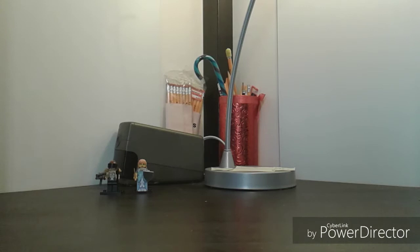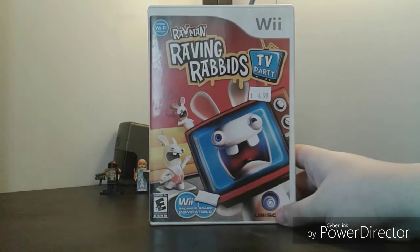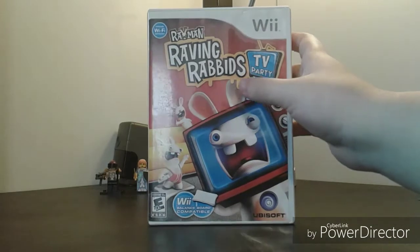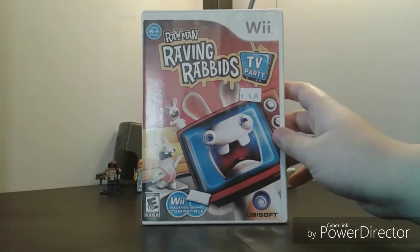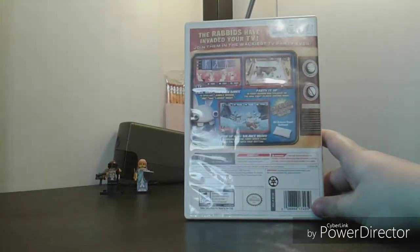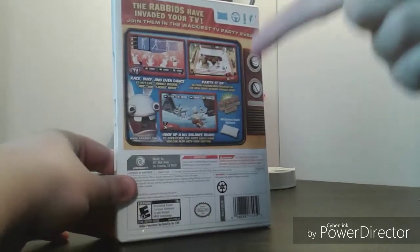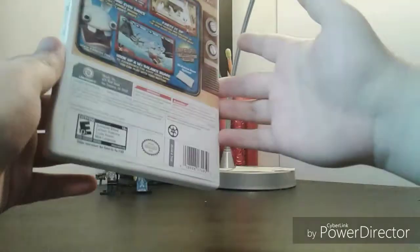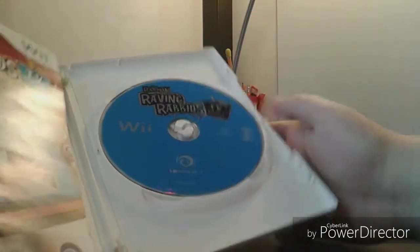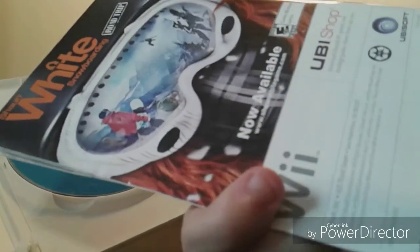Next is the only Wii game in the 15-for-$20 deal: Rayman Raving Rabbids: TV Party. I really don't know anything about this game or the other Raving Rabbids games. Rayman isn't even on the cover for some reason. Spine and the back: 'The rabbits have invaded your TV' — I checked, they didn't. Also, you can use the Balance Board, which is interesting. Inside is a blue disc and the manual — on the back is an ad for Shaun White Snowboarding: Road Trip.